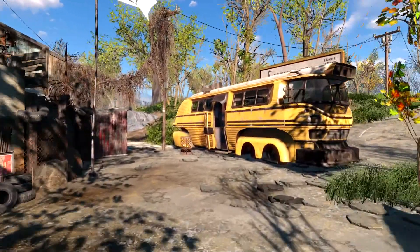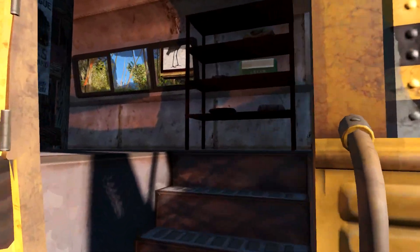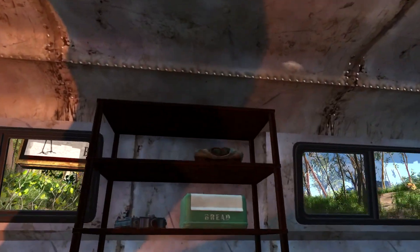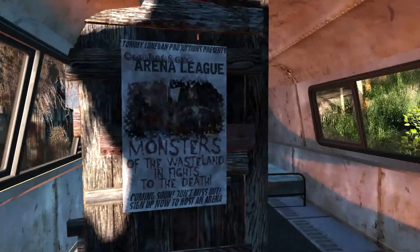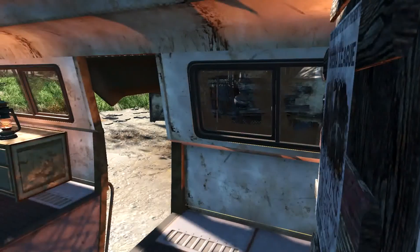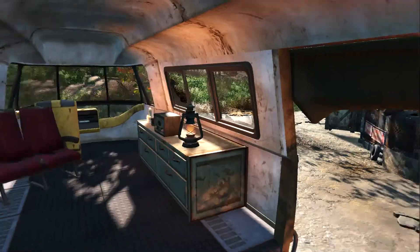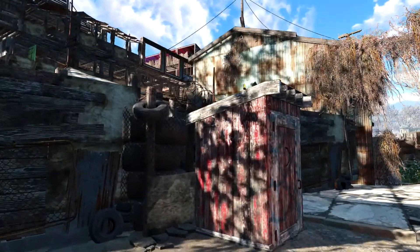We've got some squatters that are living outside the settlement in this bus, which is kind of low rent, low income — whatever you want to call it. They've set up a couple of beds. They're trying to live out of here kind of like an RV, but they're hoping to move inside someday.